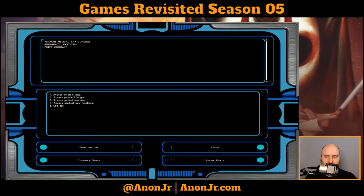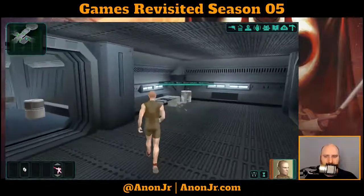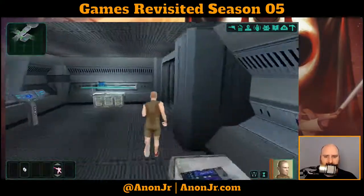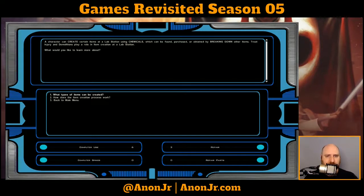That's about all we can do here. I like extra XP. Let's see what we can make — let's learn a little bit about creating items since we're here. A character can create certain items at a lab station using chemicals, which can be found, purchased, or retained by breaking down other items. Treat injury and demolitions play a role in item creation at labs. Maybe I don't want to let treat injury sink behind everything else, since that's going to determine what I can make at the consoles. I forgot about that when building the character — I'll just have to make sure going forward I put points into treat injury.